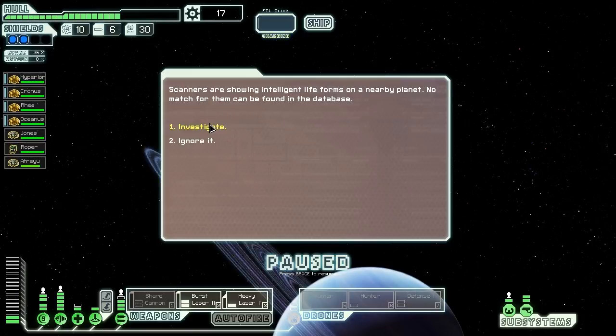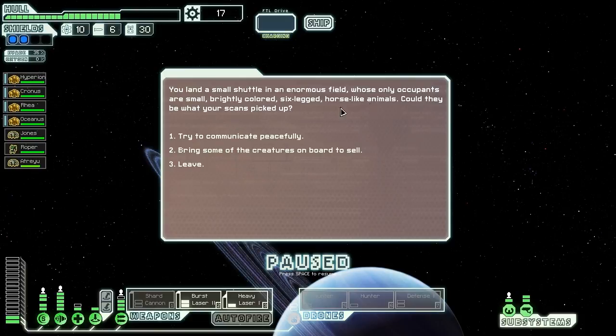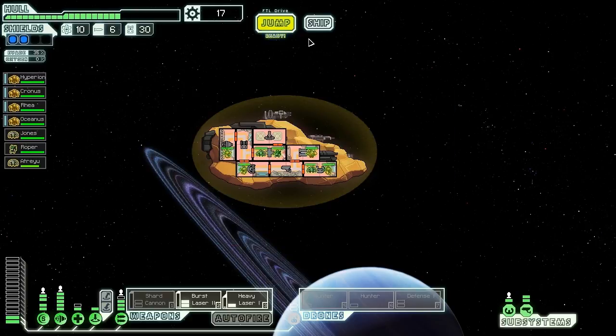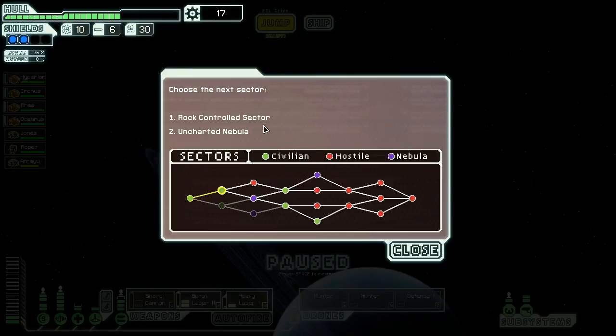We arrive at the long-range beacon and find scanners showing intelligent life forms on a nearby planet - no match in the database. We investigate. We land a small shuttle in a field whose only occupants are small, brightly colored, six-legged, horse-like animals. We try to communicate peacefully, but they just stand there silently judging us with their large, expressionless eyes. We prepare to leave. We're going to jump as fast as we can to the rock-controlled sector - our Engie crew member is going to die while we do so.